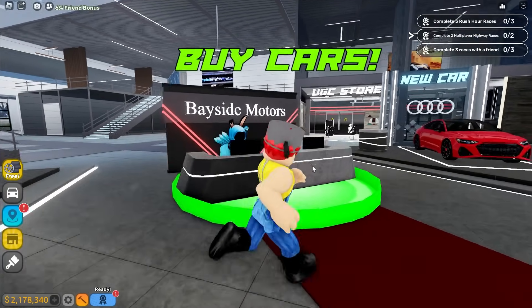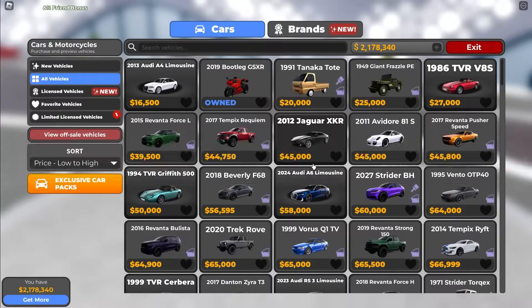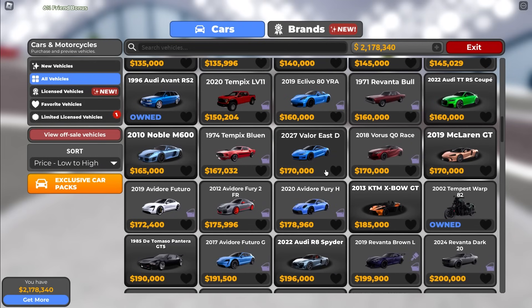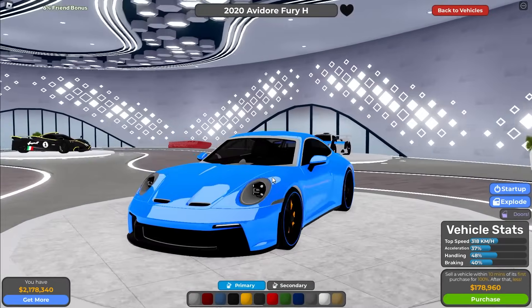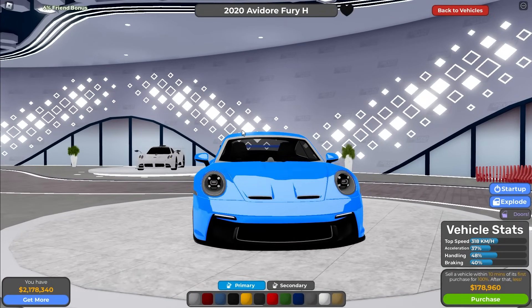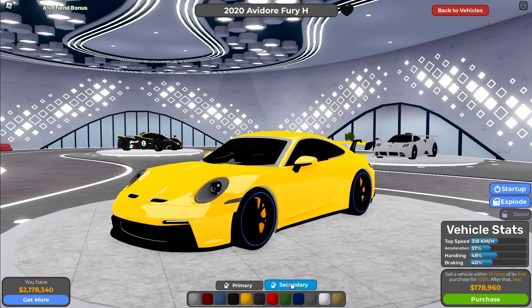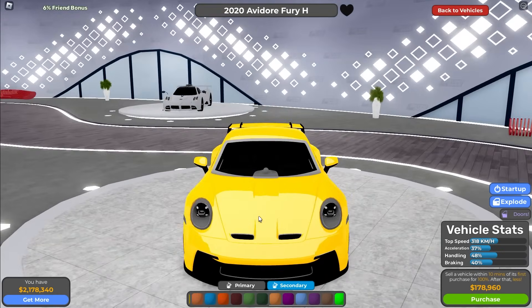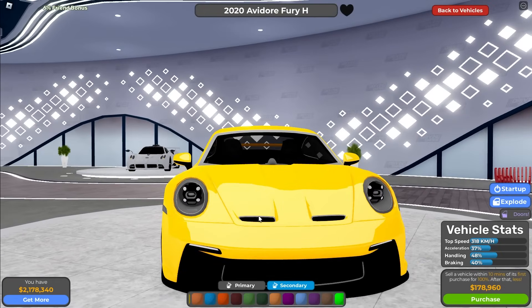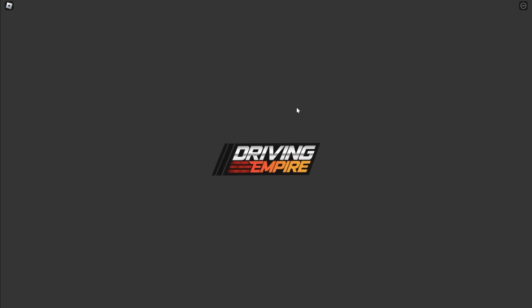Awesome, here we go. We're about to buy a brand new minion car and it's about to be so fast. Let's look through these cars and find a car that would look like a minion. Wait a minute, this looks exactly like how a minion would look. The lights have like goggles and stuff, but all we need to do is change the primary color to yellow, and then change the secondary color to light blue. This is awesome, and it's not even the first car we're gonna buy. Let's go ahead and purchase this.